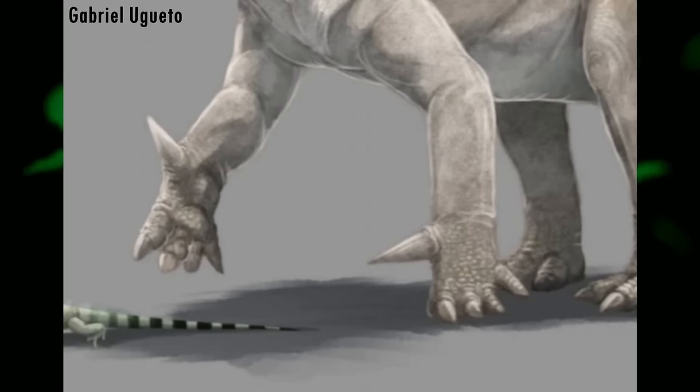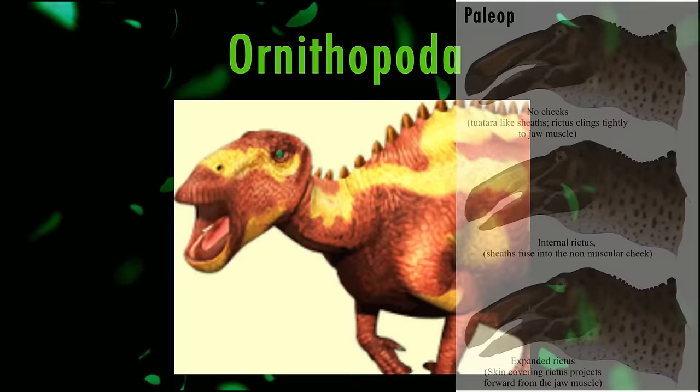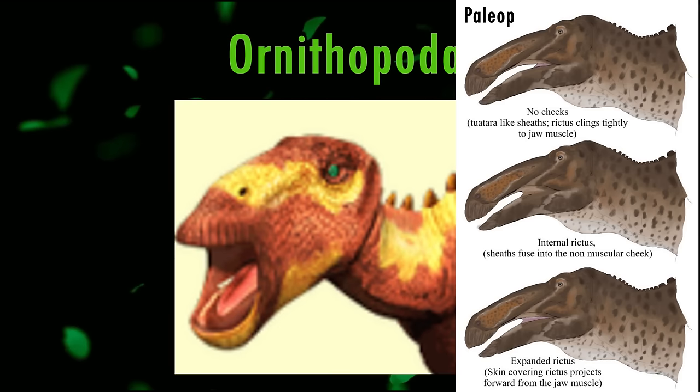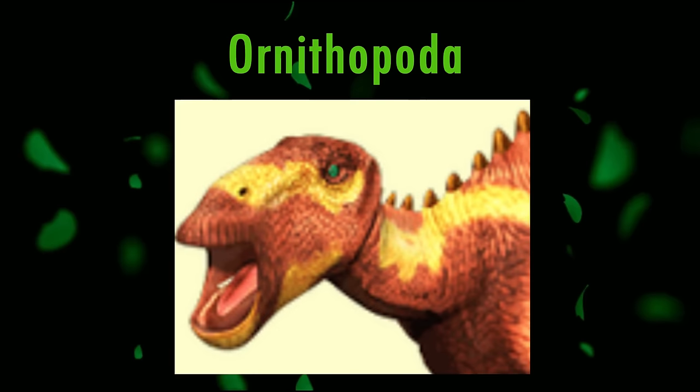Something I forgot to talk about in my videos covering the lightning and earth elements is how it's debated whether ornithischian dinosaurs had cheeks like those seen in the Dinosaur King models for holding food in the mouth, or whether they just had lizard-like lips. As this theory has only gained widespread attention in recent years and is still heavily debated, I won't critique these models for being reconstructed with cheeks. I will, however, critique the cheeks for extending too far to the front of the mouth, as this trait is only seen in mammals for suckling.